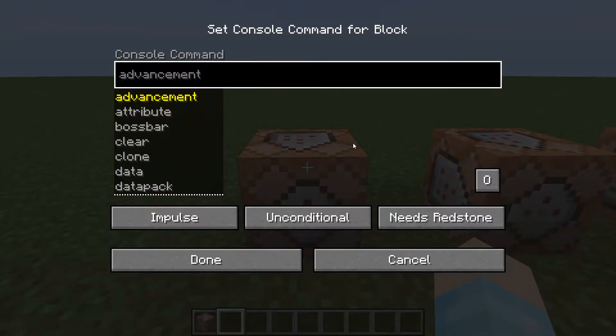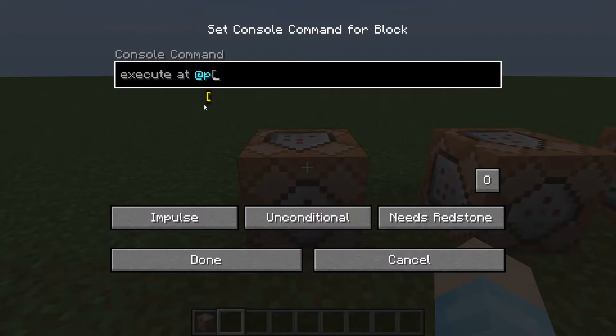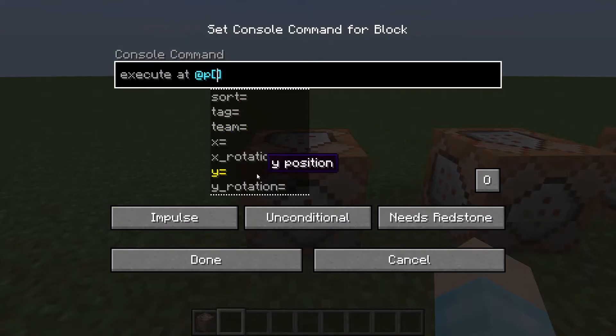So what you want to type is: execute at a player — so when this command runs it will run at the player. Most likely everyone wants it to run at the player. Then add square brackets.